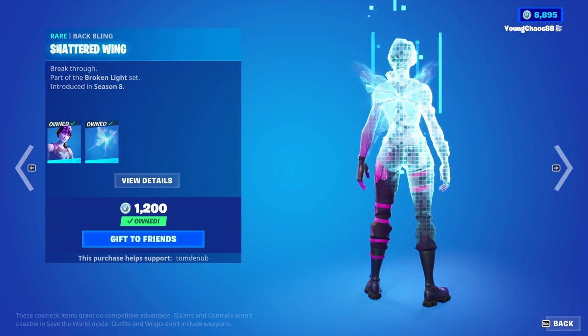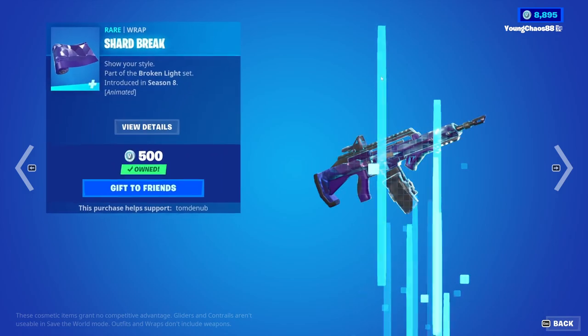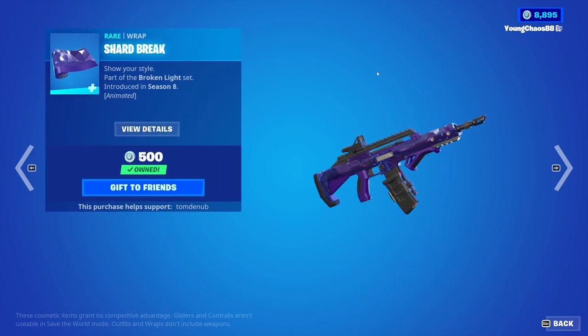And then we have Dream returning with a back bling Shatterwing, a rare skin, 1,200 V-Bucks. Arcana, a neverglider, 1,200 V-Bucks. Shard Break, a wrap at 500 V-Bucks, animated as well.